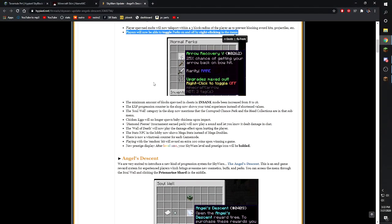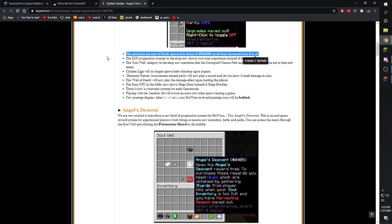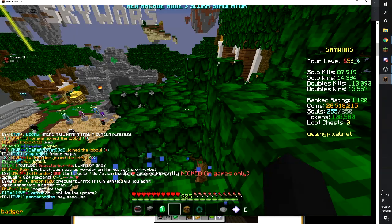The minimum amount of blocks spawned in chests in insane mode has been increased from 8 to 16. Right now as I'm recording this, I think this is bugged and you're still getting eight, but it should be fixed if you're watching this in a few days. Also, the XP progression counter in the shop now shows your total experience in full values instead of shortened values.